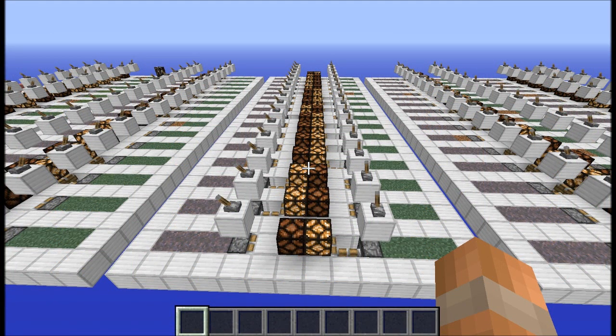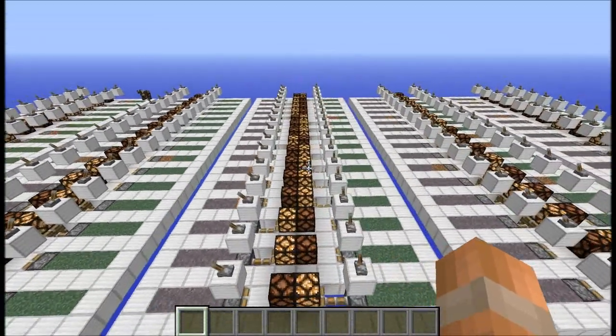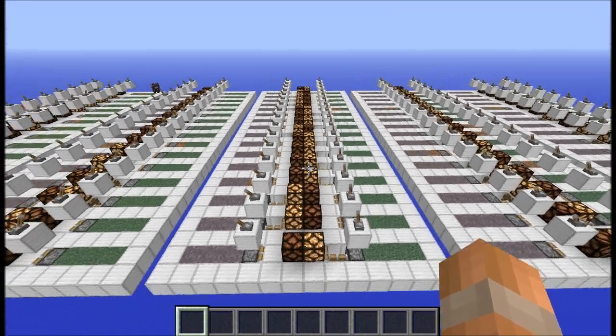There we go, the testing is complete. There were one or two mycelium and grass that didn't want to grow, but enough's enough. We have some results, so here are the numbers: we have 32 mycelium and 44 grass, so it would seem like grass grows faster. But I had to be sure.